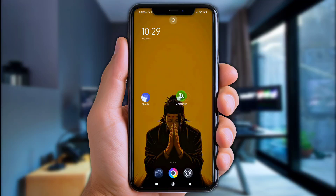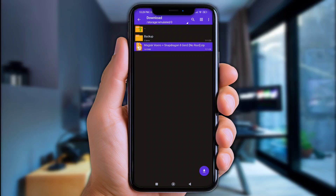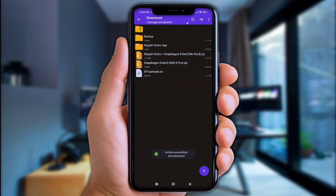First of all, open Zarkiver or any file manager app. Once it's open, go to the Download folder. Next, click the files you've downloaded and extract them there. Then open the Magisk Vexero app folder.